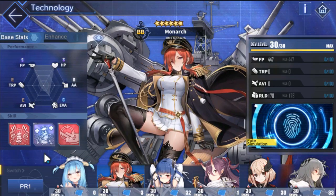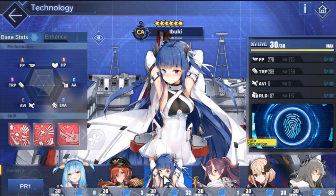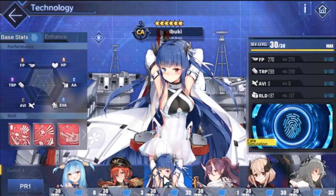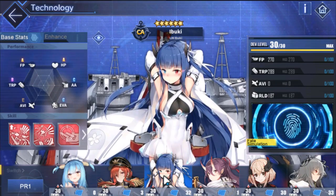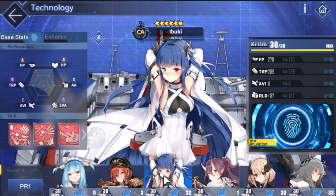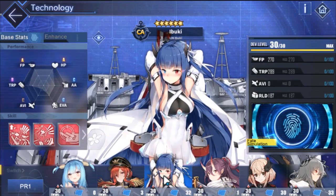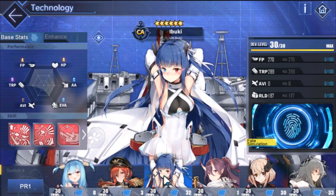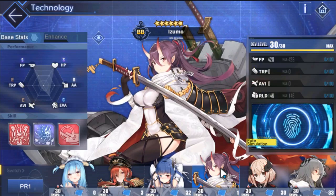Ibuki is one of those ships you can use for torpedo memes. Basically you run ships like Noshiro, Naganami, Tanakaze, Ibuki, Ayanami — whatever choices you want in the vanguard — and you mash all your torpedoes to kill whatever is in front of you. She's also very good for PvP for blowing things up fast when playing manual. Ibuki is a very solid choice and she works for auto as well.